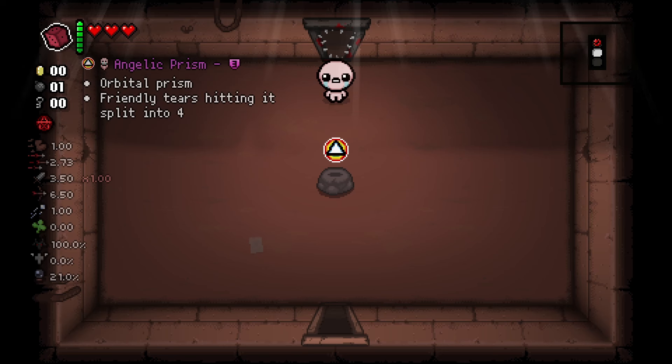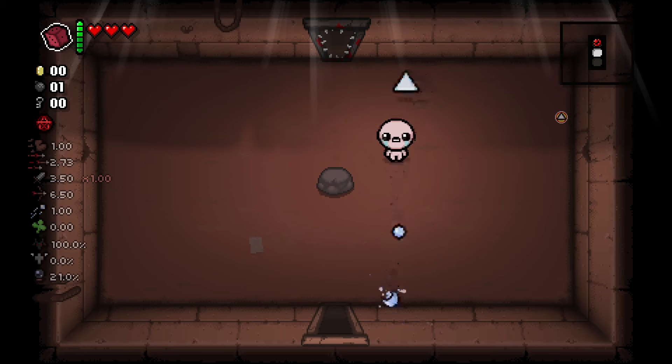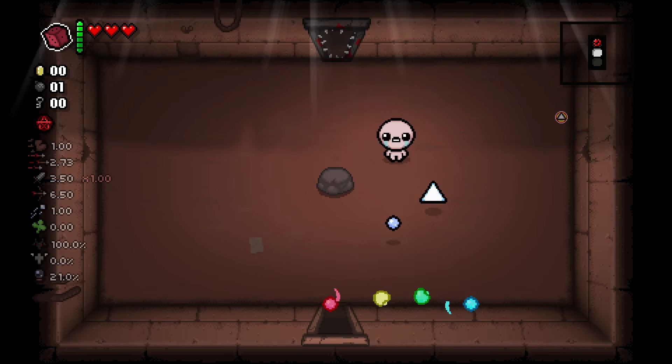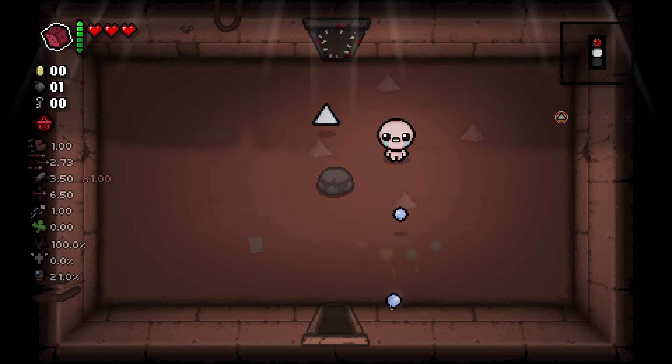Hi y'all, I'm Krinkin and today I'm experimenting with Angelic Prism from the Binding of Isaac. Angelic Prism is an orbital which splits tears into four when they pass through it. However, we can stack up several of these prisms making it so more of our shots get split.